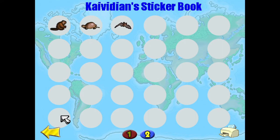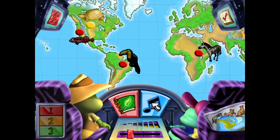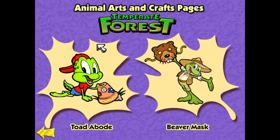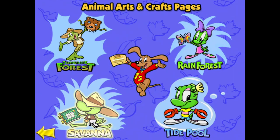Thanks everyone for coming out and watching this episode of Let's Play Jumpstart Animal. We're going to continue on with our sticker book hunt and completing our arts and crafts pages. I'm going to let you guys decide which one we do next time — Savannah, Rainforest, or Tidepool? Let me know in the comments and that will be the one that we do. I hope you all have a fantastic rest of your day, rest of your evening, or whatever it is. I'll see you next time. Bye bye.